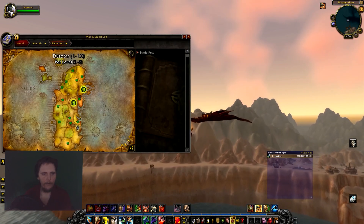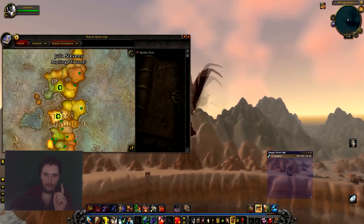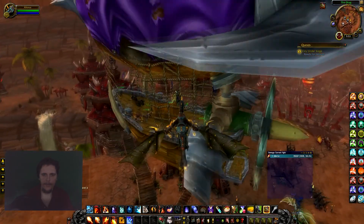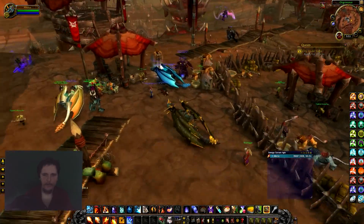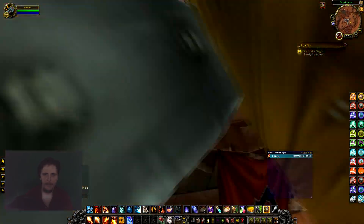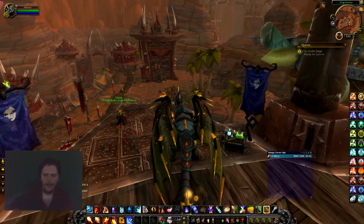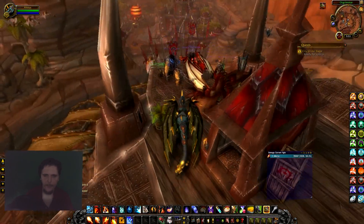For Horde, the best way to get around: to Westfall, take the blimp. Here we are in Orgrimmar by the blimps, up by the flight path. In case you don't have flying and want to get up here, just take the flight path directly up to the blimps. This first blimp is Undercity — this is where you want to go to get to Hillsbrad Foothills. The other blimp here goes to Stranglethorn — this is where you want to go for Westfall and Dun Morogh.